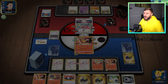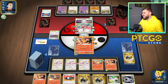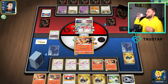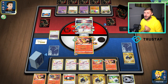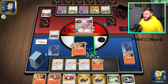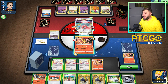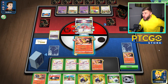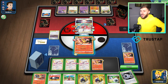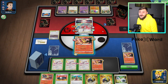They could also just KO my Braixens quite comfortably — they could retreat and go into Gengar, which actually isn't a bad play. Bro, do you not see the attack I have with Delphox? Why are you attaching energy so comfortably? They KO'd me and now I have to gust them. There's a Serena — I kind of want to use it. Oh, we have two cards in deck? Oh no — we've prized a Serena! We're in trouble.